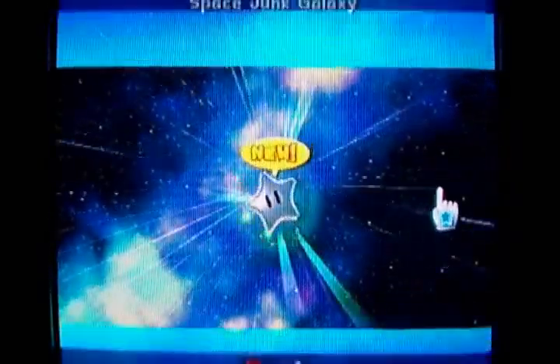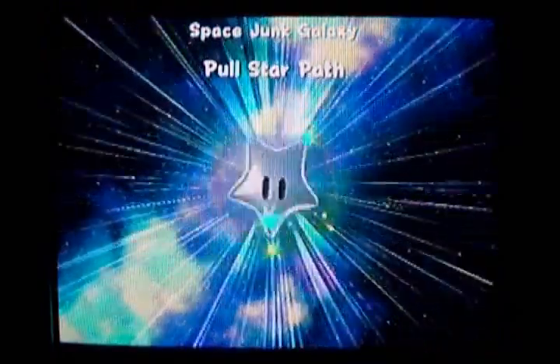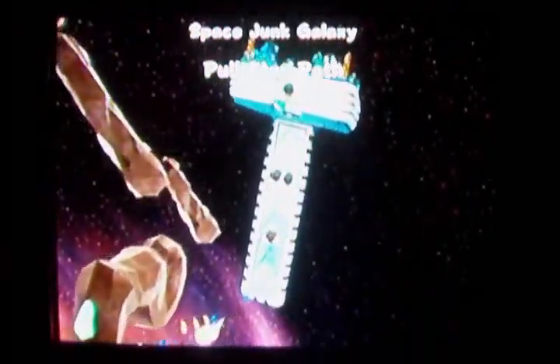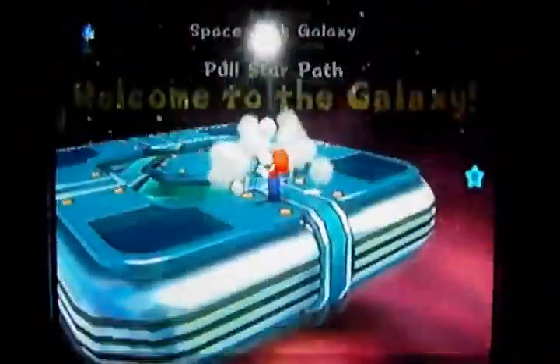I'll be pretty much doing the galaxies in order. Since it's going to be 100%, I might as well keep it as organized as possible despite the non-linear star collecting that this game has. This one is called Pull Star Path. Obviously you know what a pull star is by now — it's a little blue star that you grab onto with your pointer, and they'll pull Mario towards it.